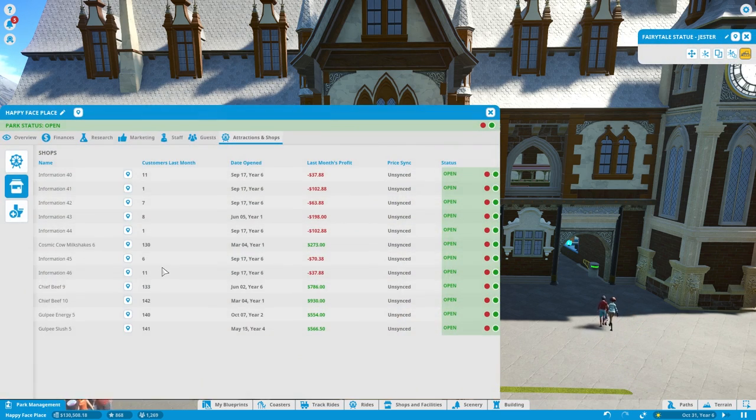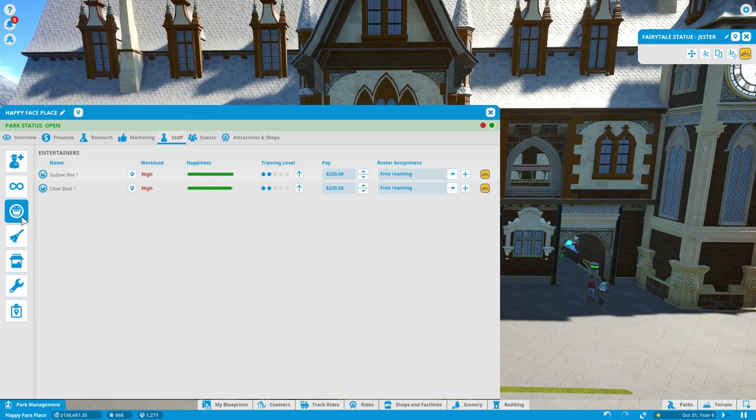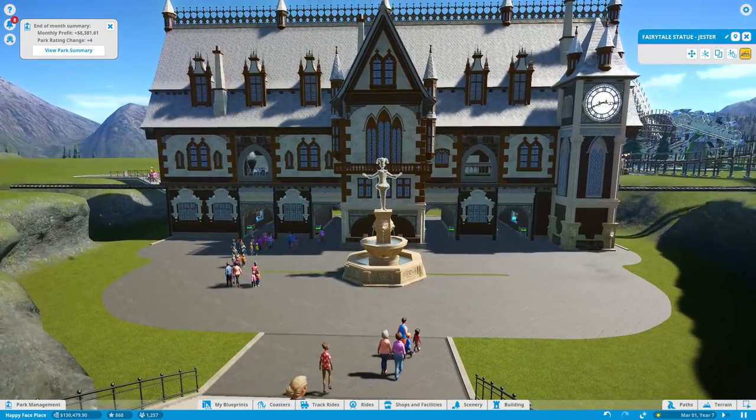Let's check on my staff again real quick — high workload, freaking out. Let's improve them and hit them at 240, get them paid a little higher because they're going to want more. You're doing great — he's at level 5 now. Those guys I'll work on them later; he doesn't really need that much but he will eventually.